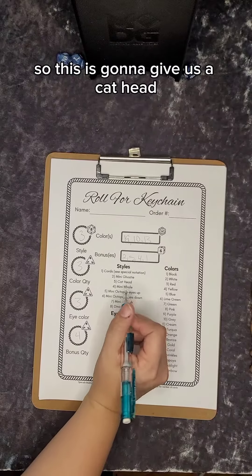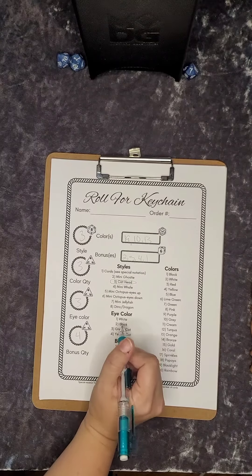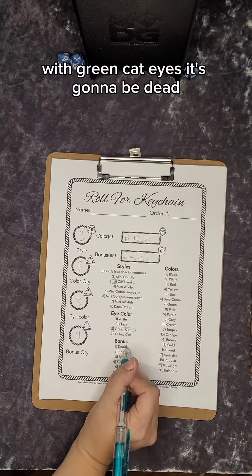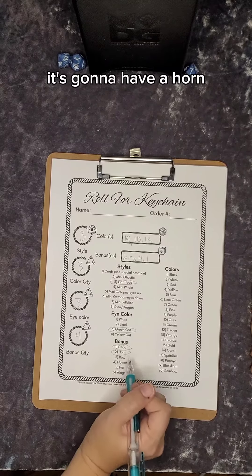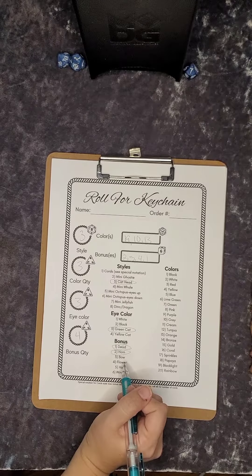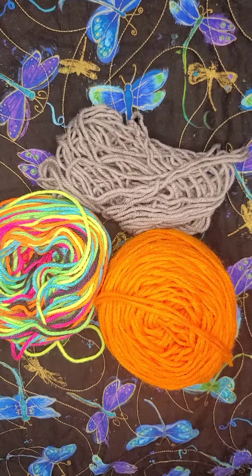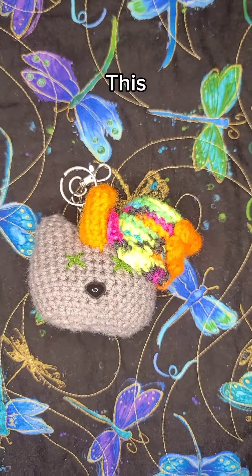So this is going to give us a cat head with green cat eyes. It's going to be dead. It's going to have a horn, a flower, and a hat. And gray, orange, and black light gets you this.